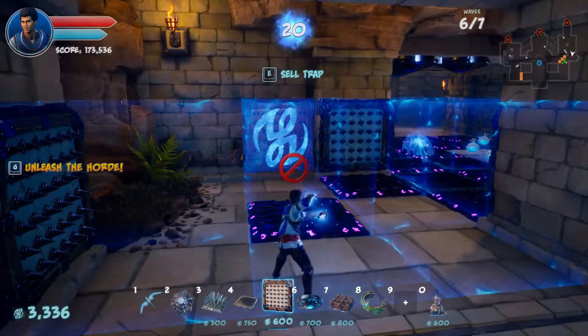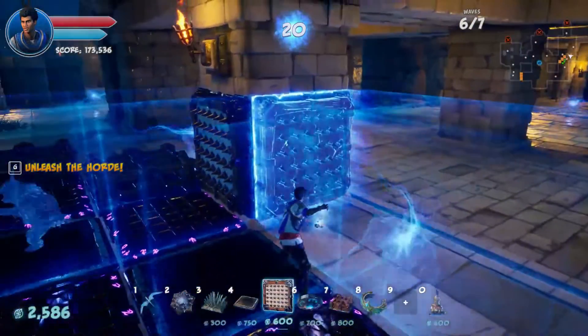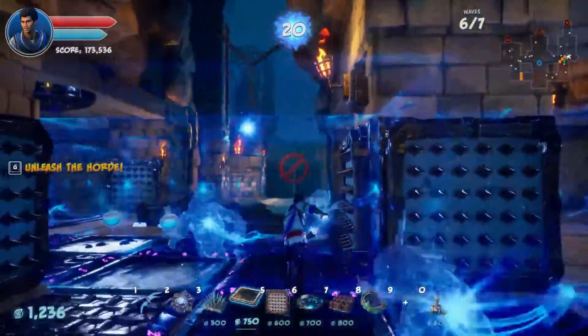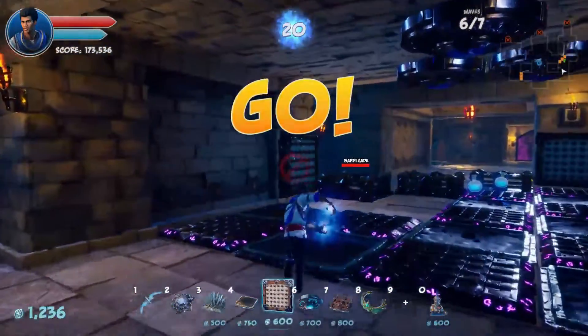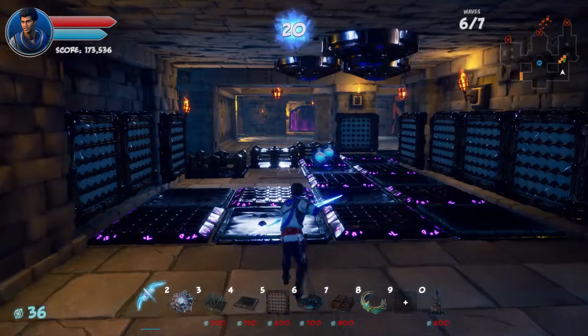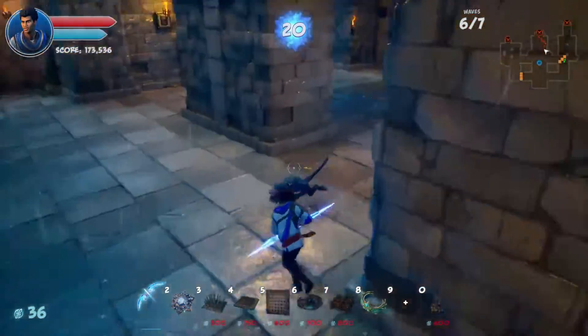A couple of tars here, maybe. I think that'll do. One ammo there, a tar there. We could put a gravity trap up there but I'm just going to kick this off — we've got 1,200. More enemies all the way! Gold is just enough for two more arrow traps. Let's go meet them at the entrance.